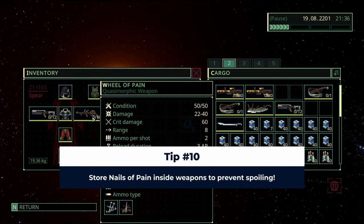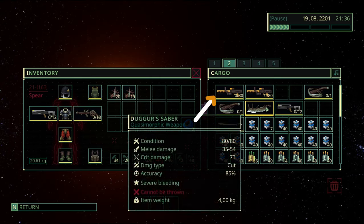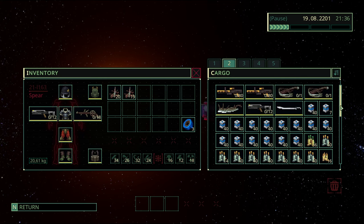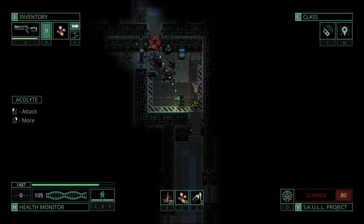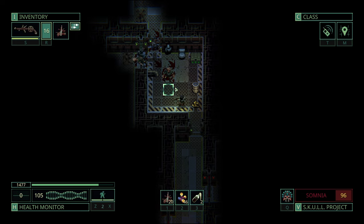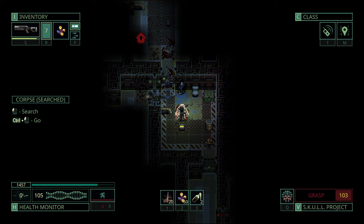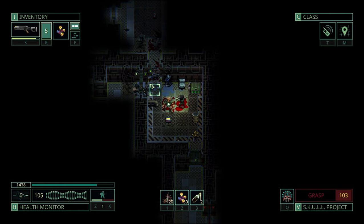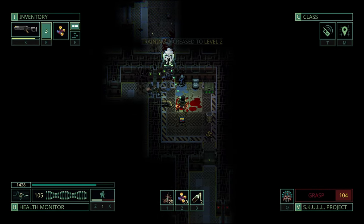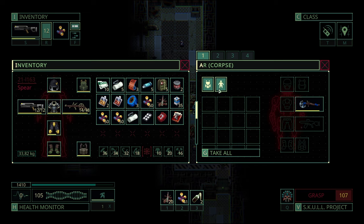Final tip number ten — and this one targets more experienced players — store your nails of pain inside weapons in your ship inventory so they don't spoil. This does feel like exploiting the game since this type of ammo, like many other quasimorphic items, does spoil 48 hours after being looted. However, on the current version of the game, if this ammo type is currently loaded into a weapon, it won't spoil. If you come across a builder nail gun — the big ones that hold 100 nails — take them with you to store these nails. Nails of pain do very high damage, even more when used with a wheel of pain, another quasimorphic weapon. They'll often one-shot most enemies, even those wearing heavy armor. It's a bolt ranged weapon you should keep an eye out for.